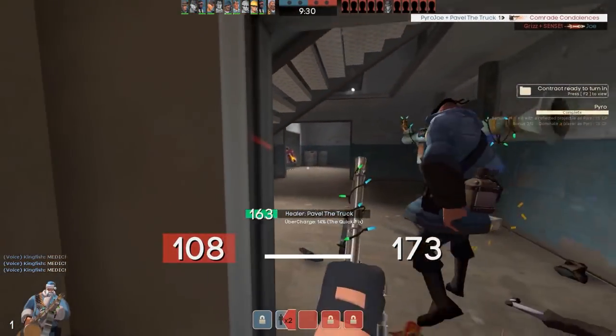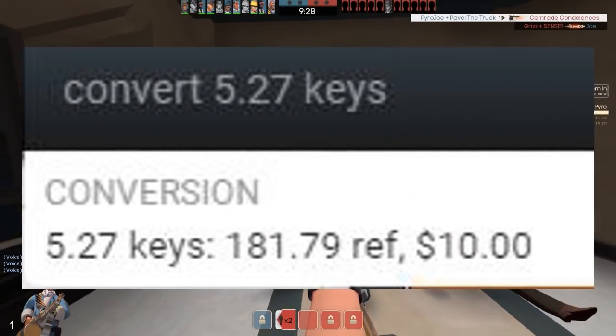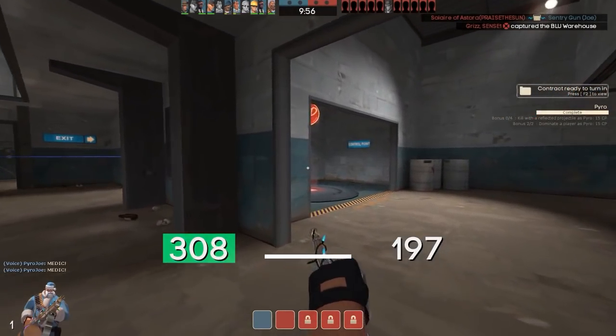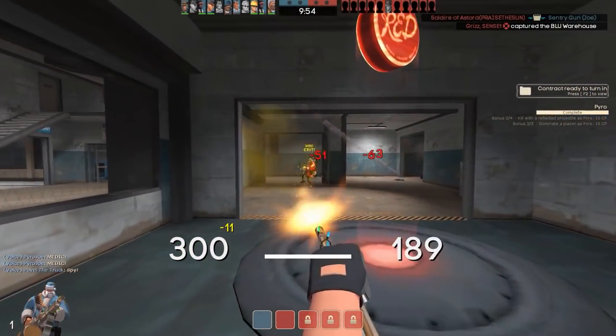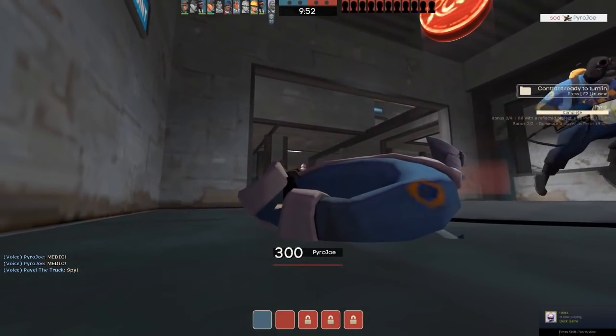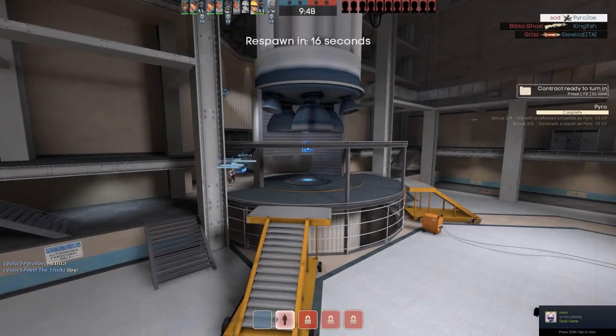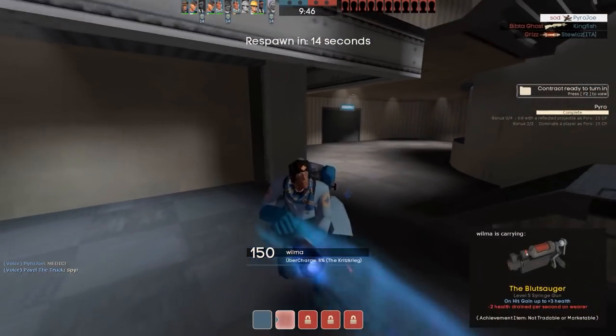According to backpack.tf, $10 is 5.27 keys, so that is the budget we're going to be working with. I'm going to try and make a complete loadout for that budget, and this just goes to show you can get some really nice items and build a really nice loadout for a very suitable cost. So without further ado, let's get straight into the loadout.